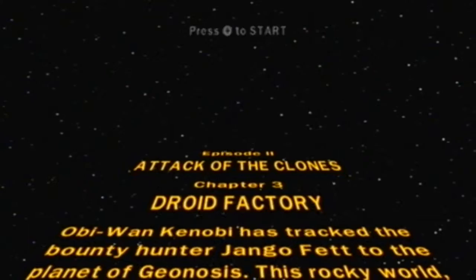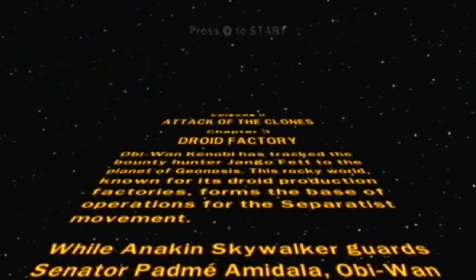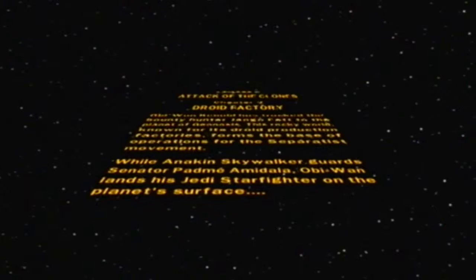Obi-Wan Kenobi has tracked the bounty hunter Jango Fett to the planet of Geonosis. This rocky world, known for its droid production factories, forms the base of operations for the Separatist movement. While Anakin Skywalker guards Senator Padme Amidala, Obi-Wan lands his Jedi Starfighter on the planet's surface.